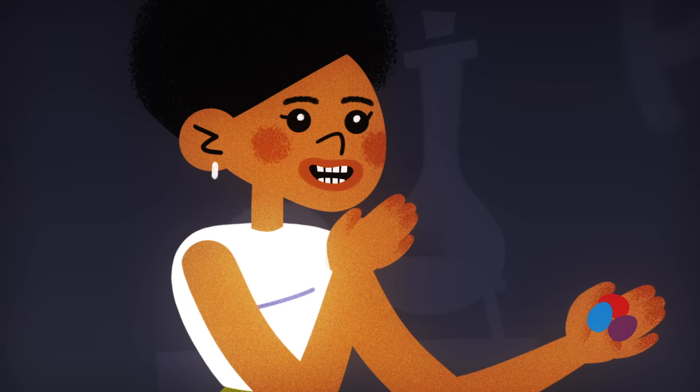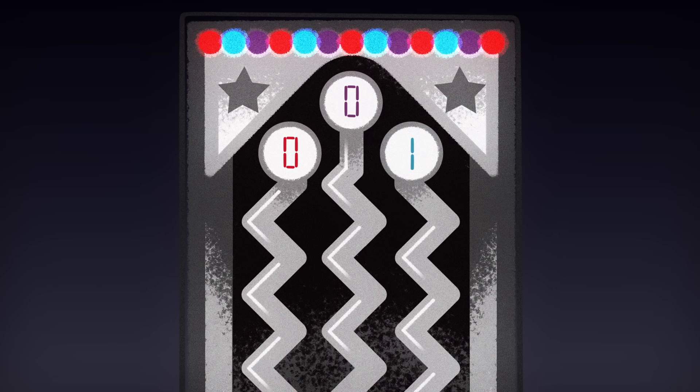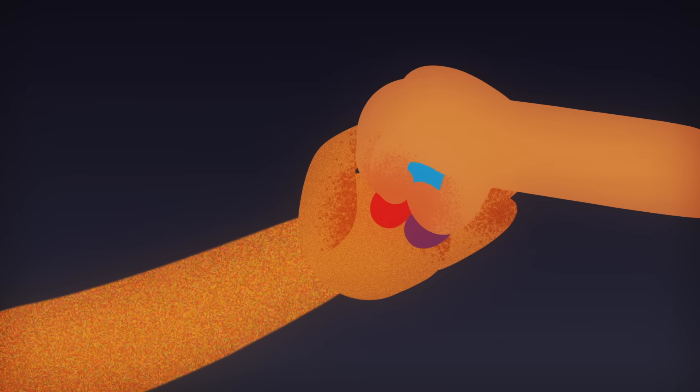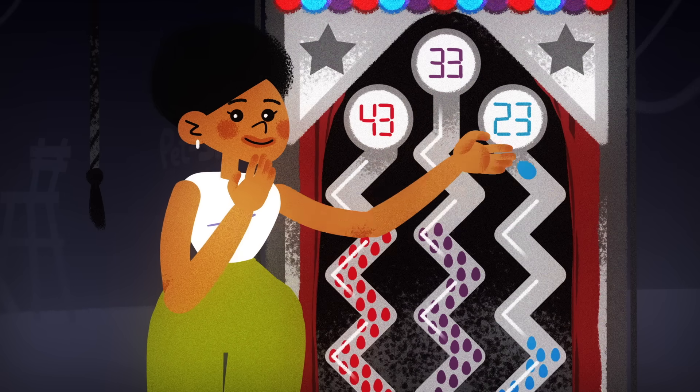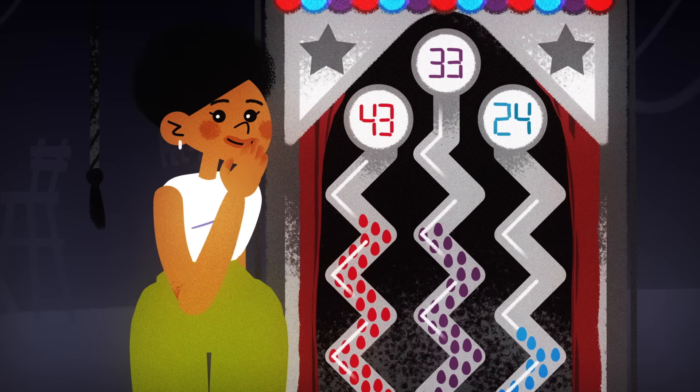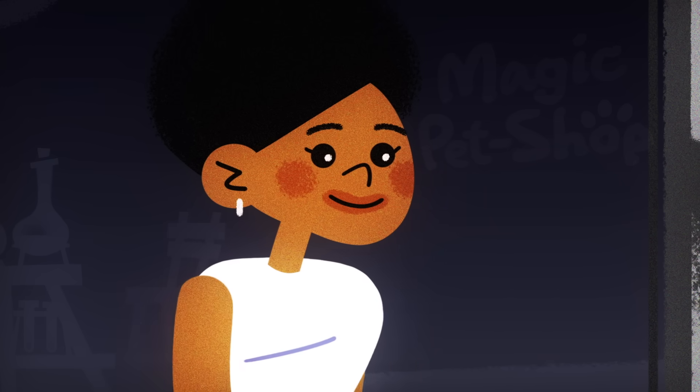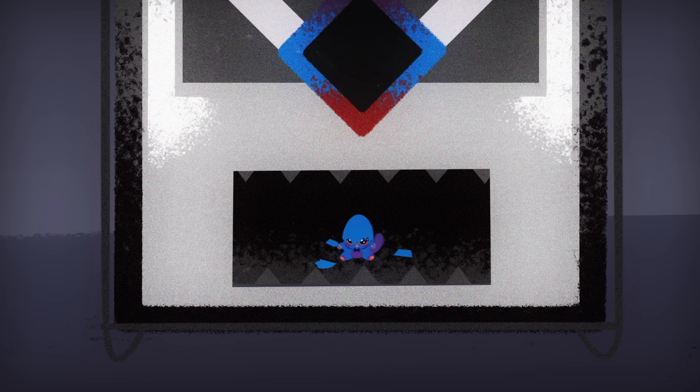We want to end with one blue, zero purple, and zero red eggs— or odd, even, even. That means we want the blue egg pile to be the opposite parity of the other two piles at the start as well. So you add a blue egg into the room, and 99 egg fusions later, only a single blue egg remains.